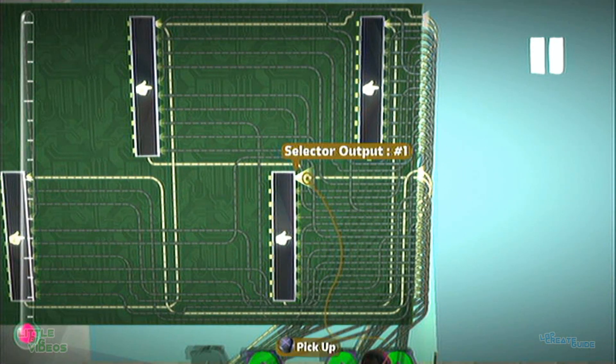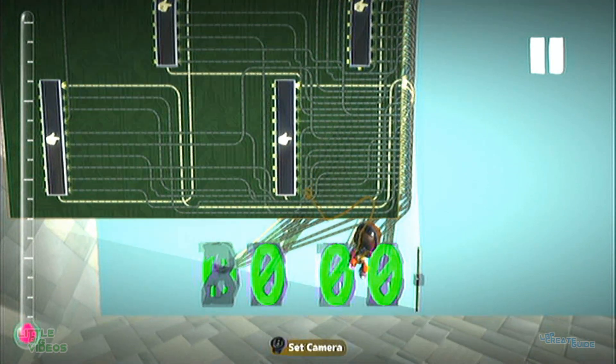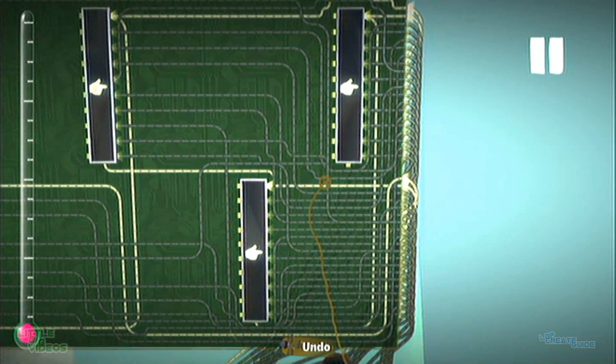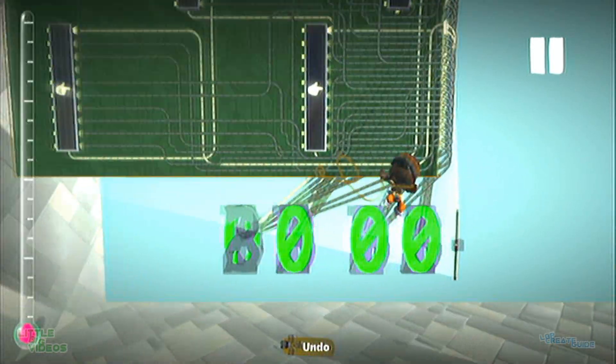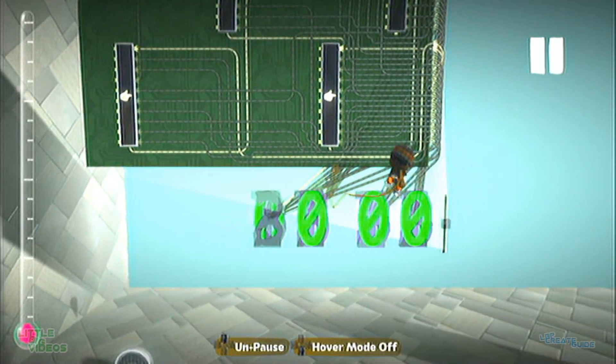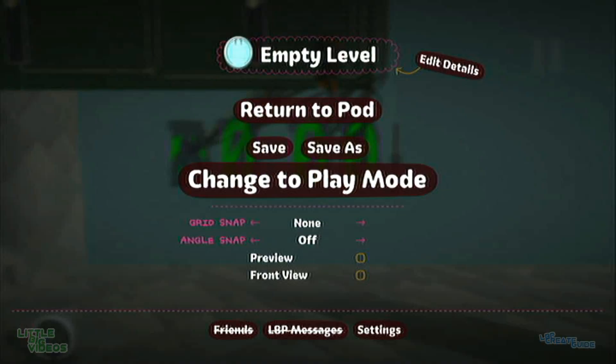Basically you assign 0 to this one, 1, 2, 3, 4, 5, 6, all the way to 9. This last one would be 9. And then when it gets to here, it brings the next number through the cycle and it will bring it up by 1 eventually like that. So watch that tutorial and you'll figure out how to do it.